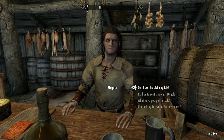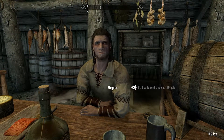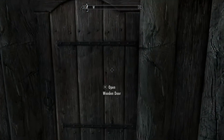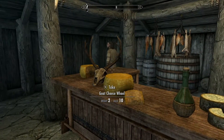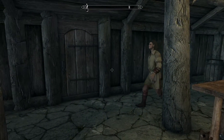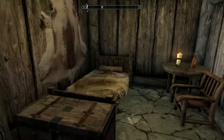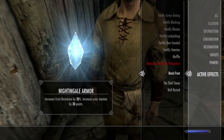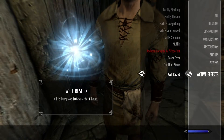What I recommend doing after this is come into an inn or somewhere with a bed that you own. Sleep in your bed — as you can see here I've come to the inn. Sleep in a bed and once you wake up you'll have the Well Rested bonus, which is another 10% for 8 hours on your skills.